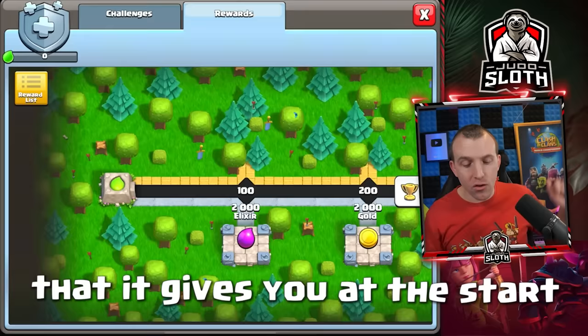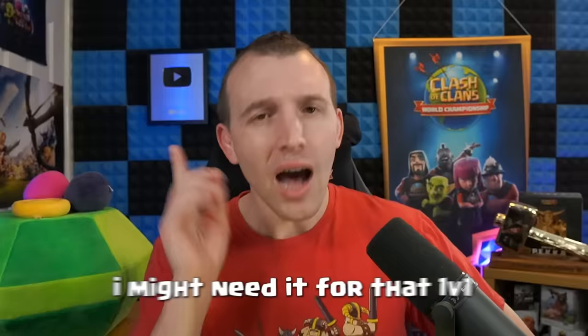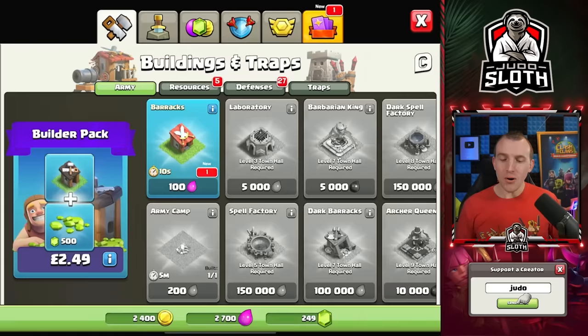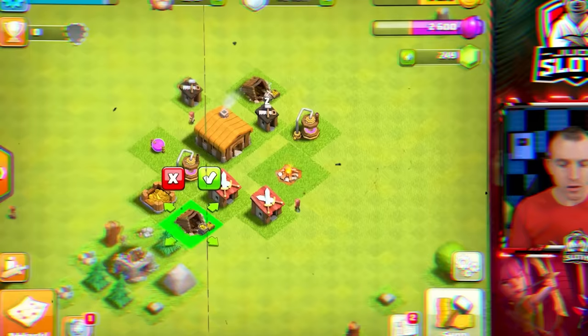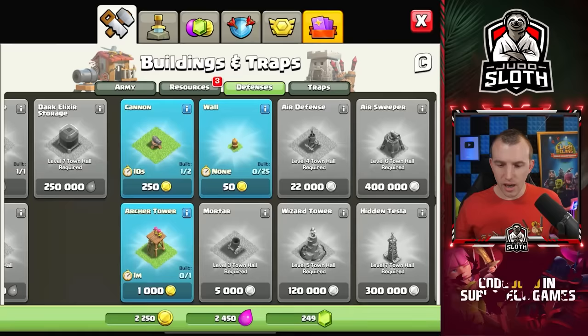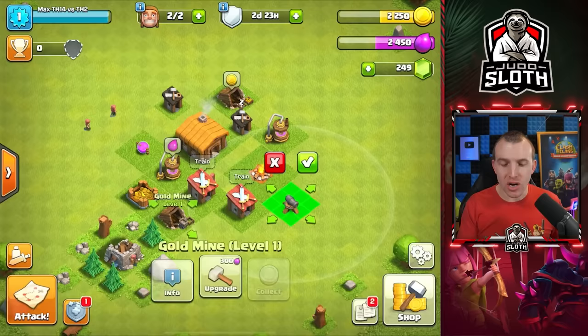We have a couple of extra rewards in the free season pass now. Let's build all the new buildings — a second barracks will mean we can train our army even quicker. At Town Hall 2, we get one extra cannon, the archer tower, and 25 wall pieces. It's not going to be easy to defend at this level.